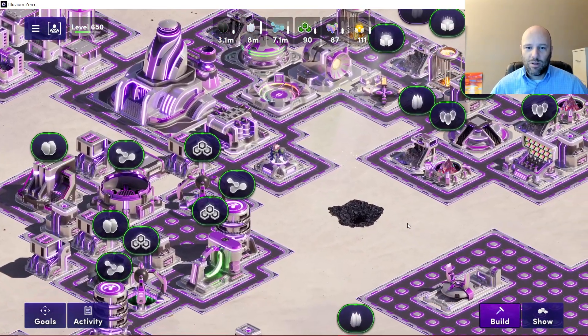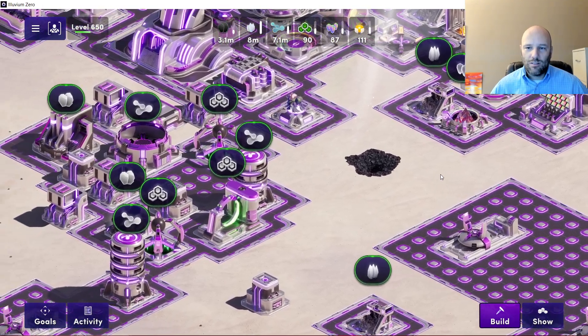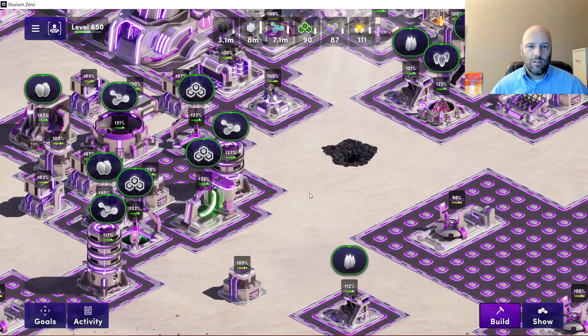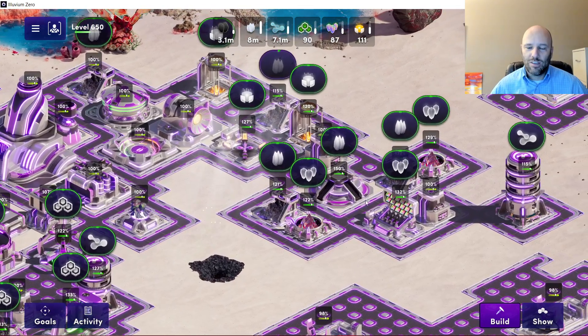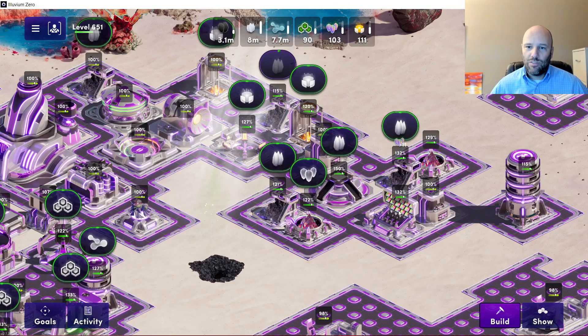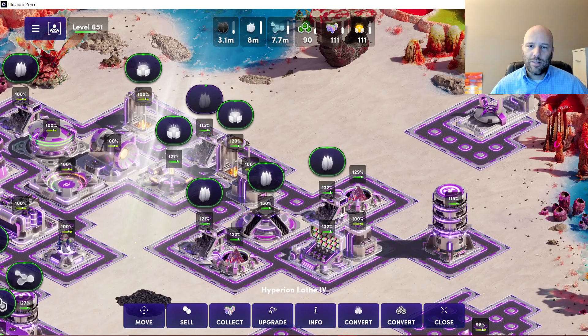What else do we need to check? Our efficiency numbers seem to be pretty good. As far as I know, the max efficiency is 150%, so I'm just going to start collecting all of these while we're talking. 150% seems to be the top.